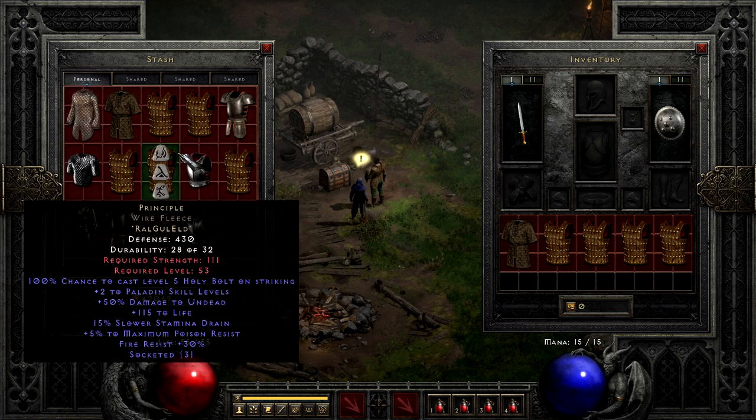Not far behind that, we have Principle, requiring Ral, Gul, and Eld. It's kind of expensive, especially since Gul is a fairly sought-after rune. It's made worse by the fact that this armor is generally just not that good outside of killing undead, with plus-two Paladin skills, some life, fire res, and some other odds and ends, and a chance to cast Holy Bolt and deal bonus damage to undead. It really doesn't do much for the class it's designed for, outside of some very specific farming scenarios.